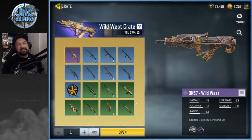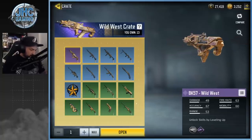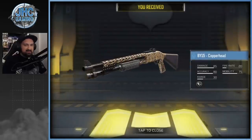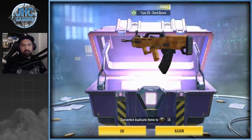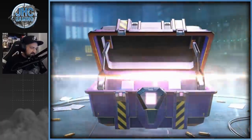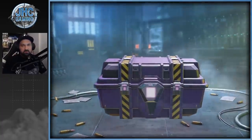We got 13 Wild West crates. I think I have most of the rares by now and I'm still looking for that BK-57. Last week we did two by two and it didn't work, so we're gonna go one by one again this week. BY-15 Copperhead — I don't remember if I have that. Yeah I did. We start with a duplicate. Type 25 Sand Dunes — we have that also. PDW — we have it. It's gonna be mostly duplicates.